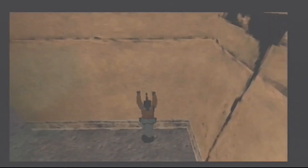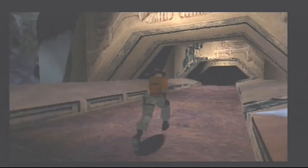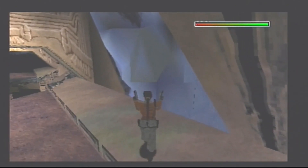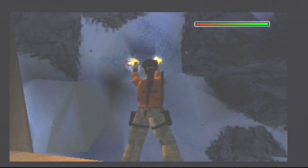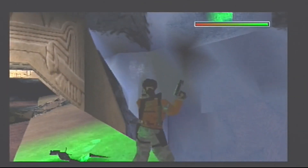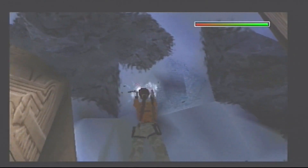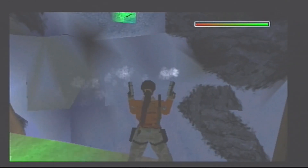Just get down carefully. We get into here and we're going to get our pistols out, because there's going to be a new type of enemy: these flying insects with glowing bums. That one got quite close. There are about 20 of these.